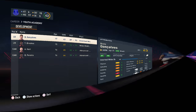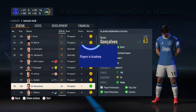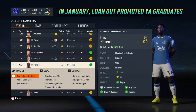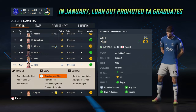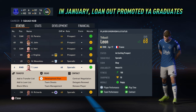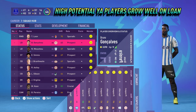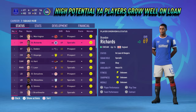If your youth academy graduates aren't first-team ready for the level of your team, get them sent out on loan. Because of their high potential, youth academy graduates are very easy to loan out and should get plenty of offers. Try to loan your youth academy graduates to a team that is lower rated than the one you are managing — that way they should get plenty of game time. Youth academy graduates that are successfully sent out on loan will still grow nicely in overall and it should protect their potential upon recall.